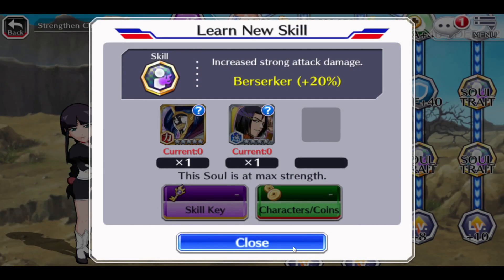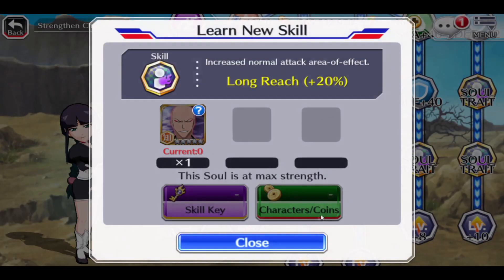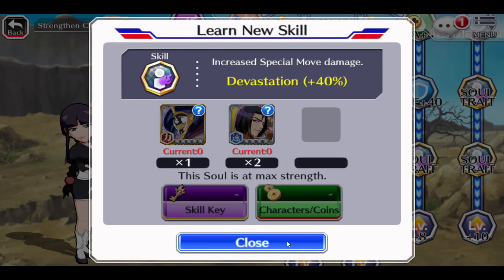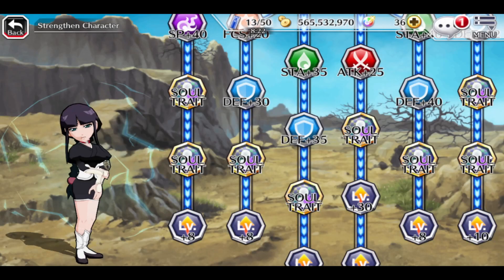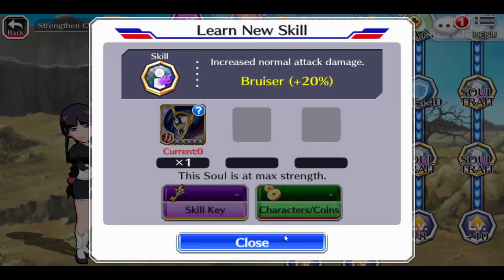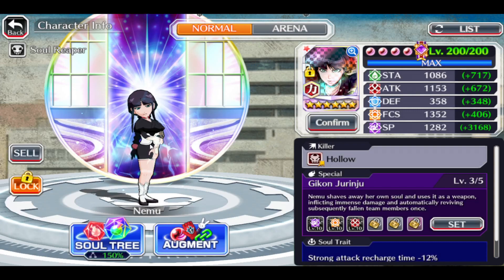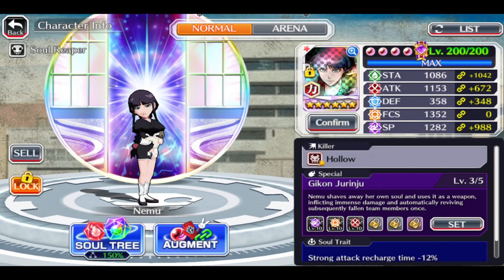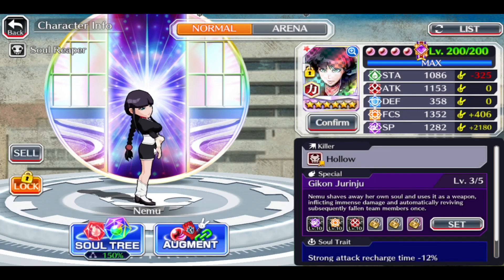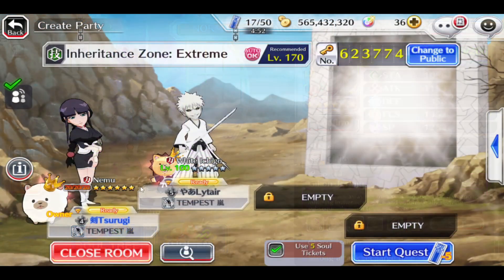Havoc 20 is a meta skill to have nowadays. Berserker 20, Frenzy Plus One, Long Reach 20, Devastation 40 for the ultimate, Freeze Reduction 1, and Bruiser 20 for normal attack damage. In terms of skills, she's just a really really viable character even nowadays — nothing much to say, let's just test her out.